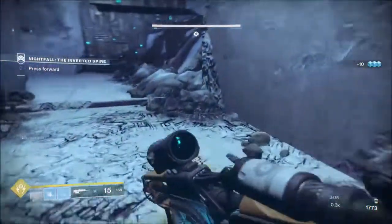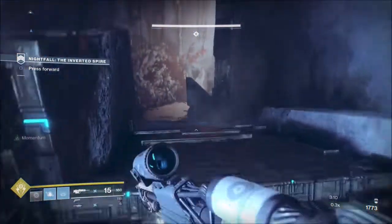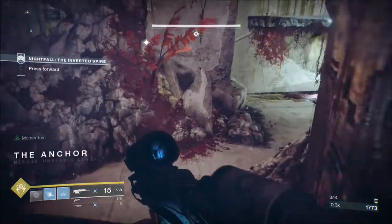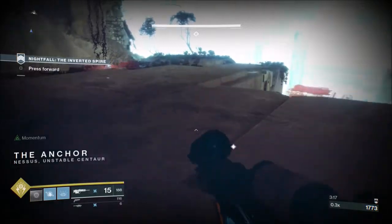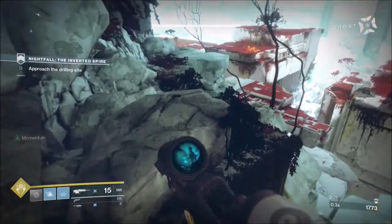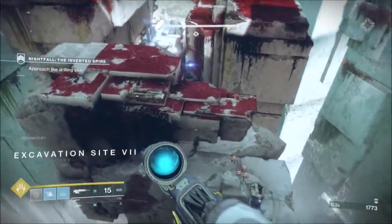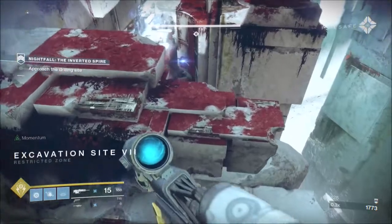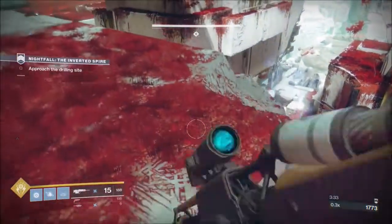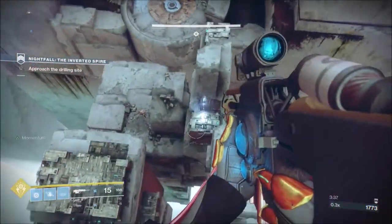Now we make it across to the next section and take out the two snipers. We take the sniper out on top of the building, then the elite Cabal with the arc shield, and then start work on the two ultras. This is a two-phase boss battle — it's pretty quick. I reckon I could have one-phased them, but it's not repeatable, so this is a very repeatable guide.